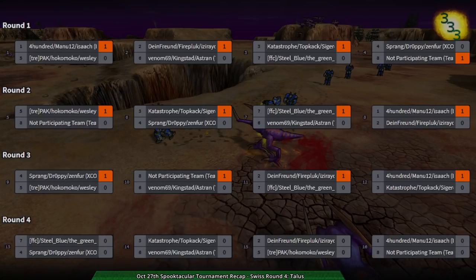Welcome back, circuit fans. Tonight is the Spooktacular Tournament recap. I am your host, Dominic Still. We have round four of the Swiss — the last round unless there's tiebreakers — and there's always tiebreakers. We're going to be watching the match between FFC Steel Blue and the Green Squig versus Team X-Com: Sprang, Droppy, and Zenfur, on Talus.